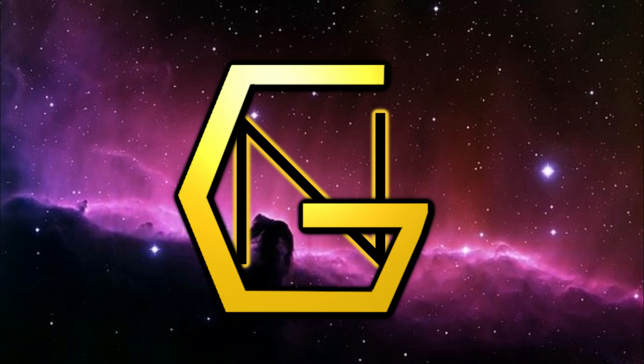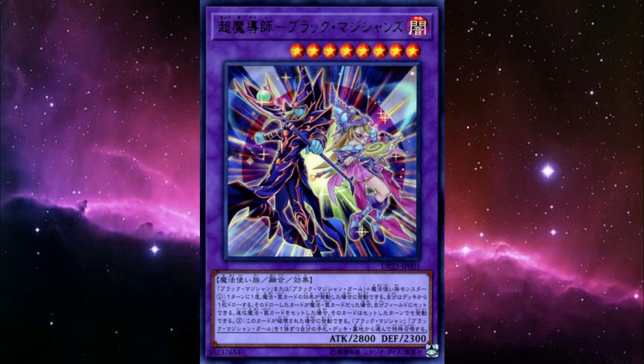Hello, everyone! Welcome to another episode of Plus Ones, a series where we take a single card, break down what it does, and explore what it can do. Last time, we took a look at the Dark Magicians, a new ace monster for decks looking to emulate the pint-sized prestidigitator himself, Yugi Moto.